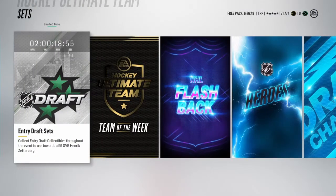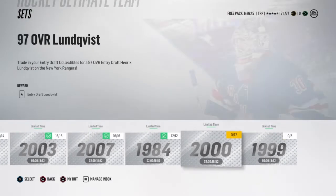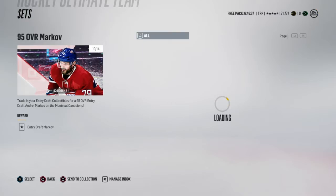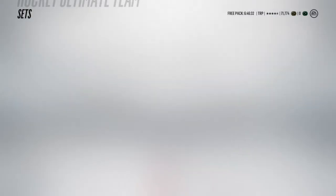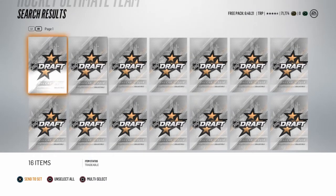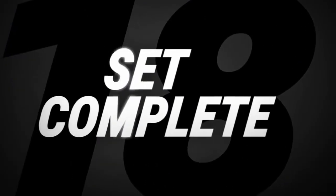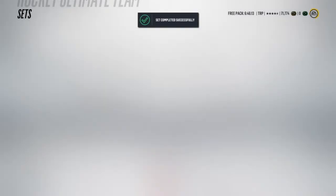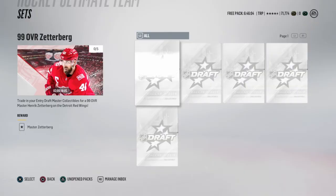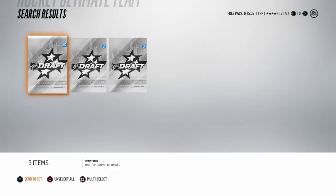Got a lot of silver collectibles so let's go into the sets to show you the progress and see if we can complete them. I already did Robitaille, Band, and Byfuglien. For Markov I only need four bronze collectibles — the gold collectible I already bought earlier and I'll put that in the set. We need three bronzes — Andre Markov at four out of five master collectibles for the Zetterberg set. I'm going to get Markov done. I'll skip Lundqvist since he's too expensive with three golds required.